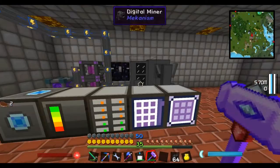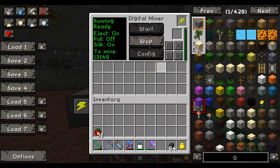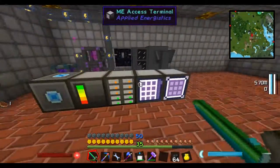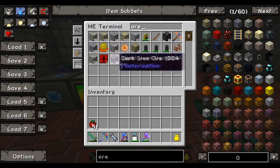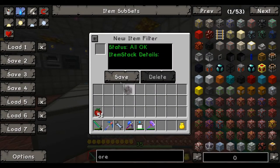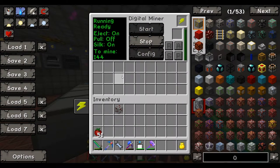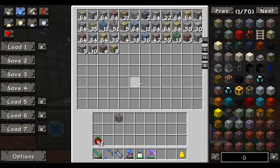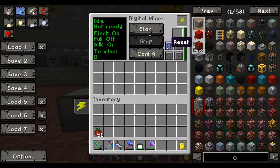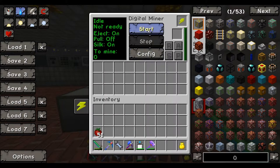So yeah, I'd recommend using the Digital Miner any time, any day. If you want to be more specific about what you want to mine — let's say cinnabar ore for the fun of it — you could do that. You just go into the config, go to item stack, put in the cinnabar ore, save that, and remove the other filters, then press start. Now you can see there are 144 cinnabar ores in the immediate grasp around this machine. But I've got no need for them, so I'm going to stop the machine, put it back to the ore dictionary with 'ore*', save, and start. Listen to the thunder — damn.